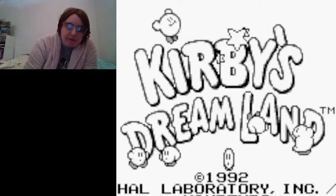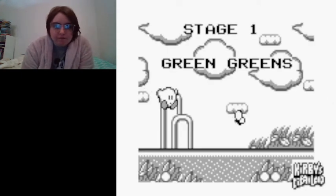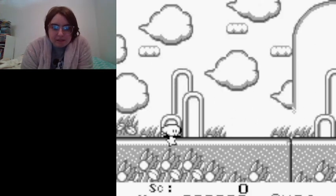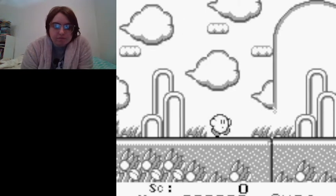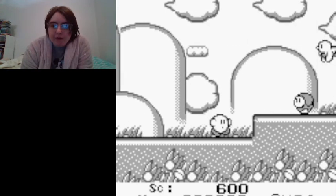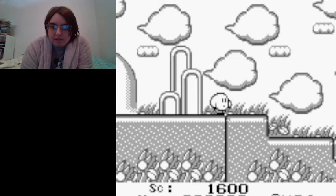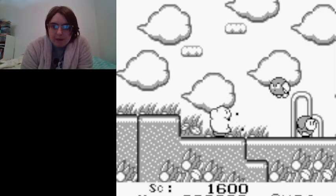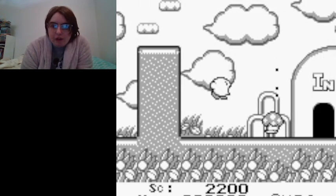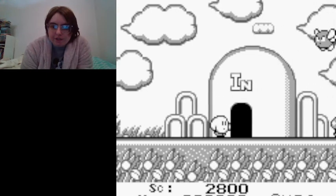Let's start the game by pressing enter on the Visual Boy Advance. The first level is Green Greens. This is the 8-bit version of the music. You use the control pad left or right to make Kirby move, the Z button for A to jump, and the B button to inhale and exhale enemies. In this original version, he can't copy any abilities — that debuted in Kirby's Adventure for NES.